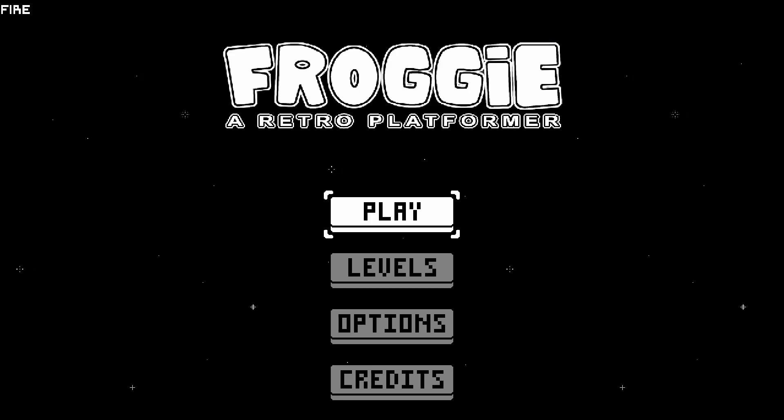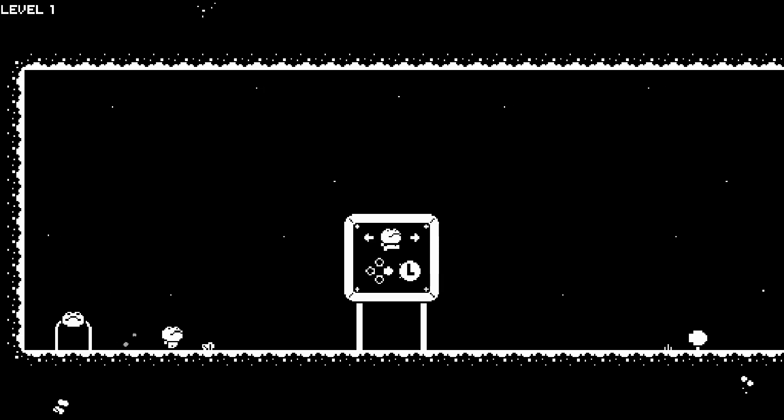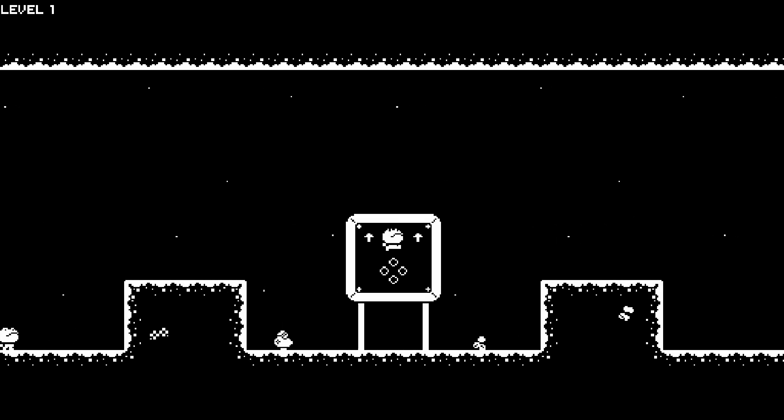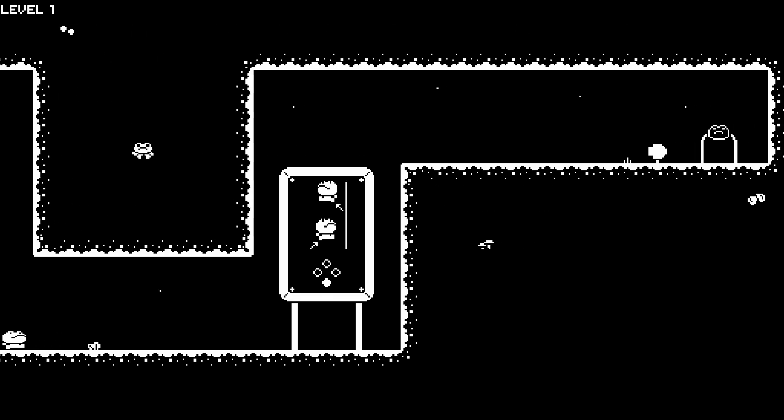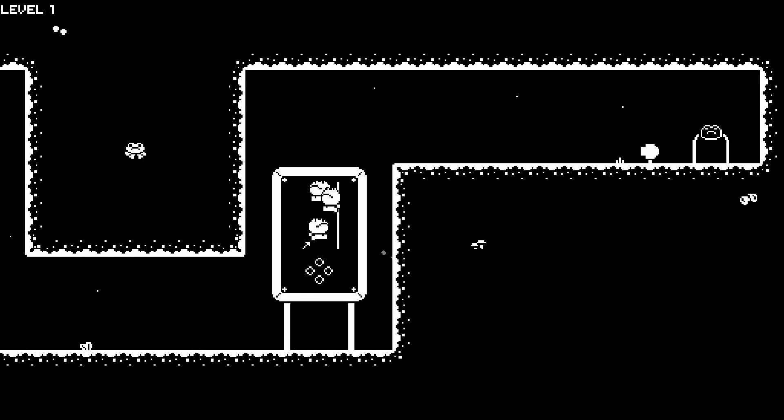It's published by EE Stage. It's a simplistic platformer that takes place over 50 different levels and uses very basic controls. You move around with your analog stick, hit A to jump, and that's the entire control system for the game.